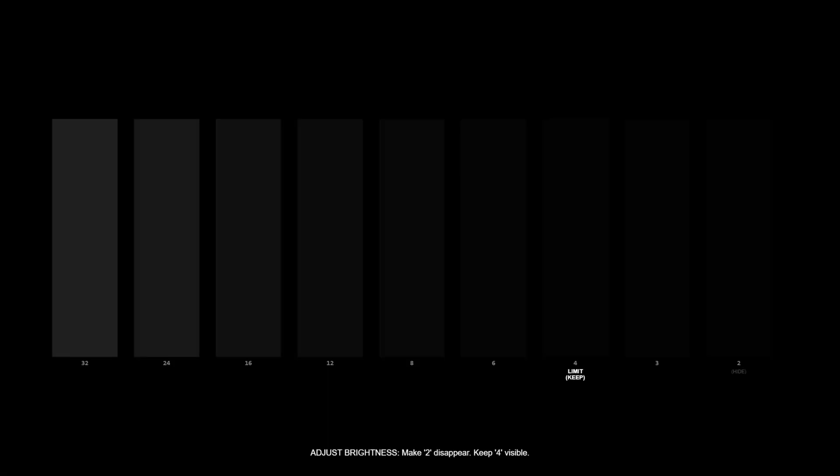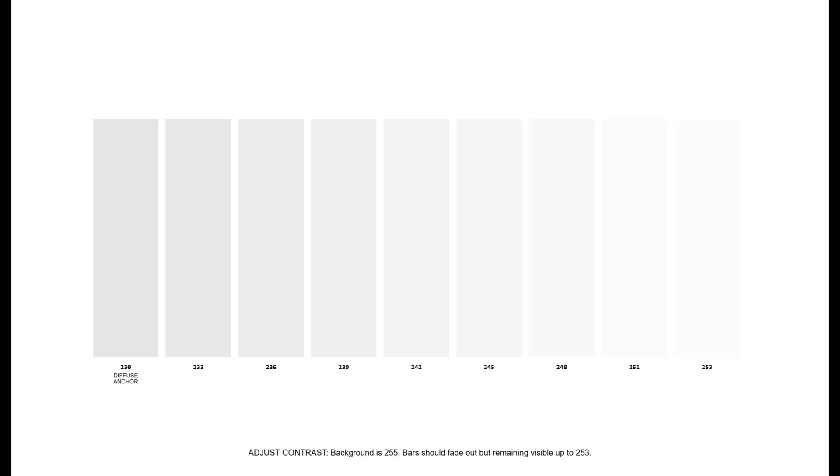So here are the patterns that can help you do that. The bar labeled 4 is your target — this is your zone 2. Everything below that should be pure black, but 4 stays barely visible. I'm just going to let it sit here for a bit so y'all can use it, or you can just pause the video here. For the white level, you should be able to see a value of 253. If you can't, or the bars turn pink or red, your contrast is too high. As far as color temperature goes, normal or warm is usually the most accurate, but it's always different with every TV — so it's actually better to look up your make and model and see what it says.